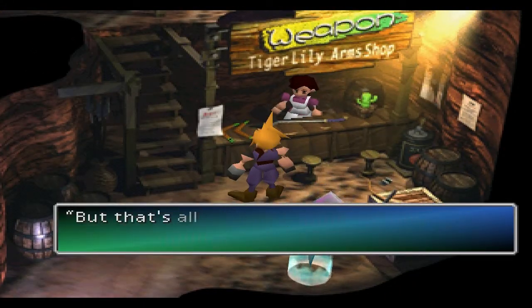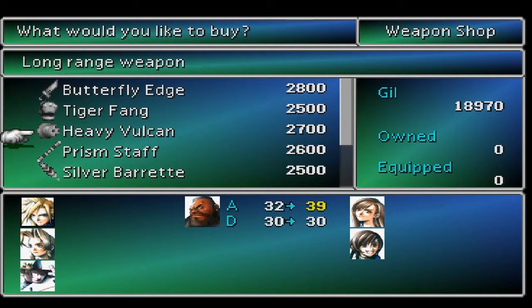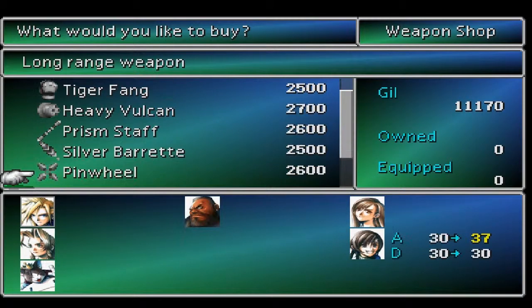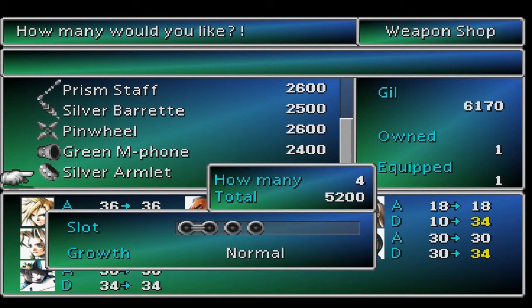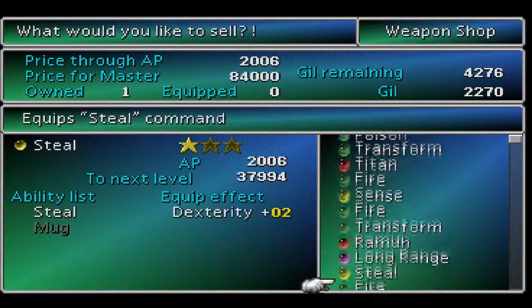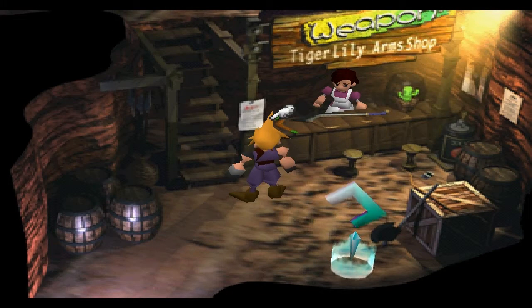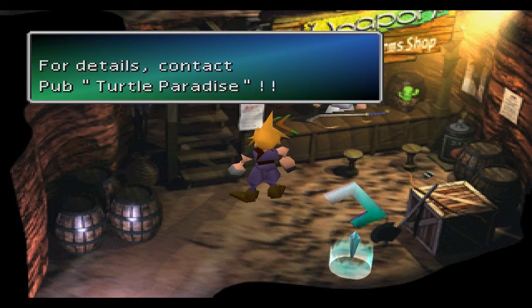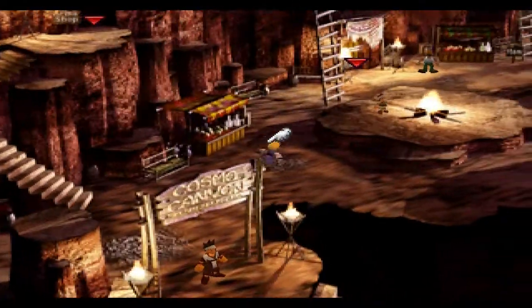There are a few weapons we can buy here. We want to buy all of these weapons, and the only one we don't want to buy is the Silver Barrette — actually, I think we did want to buy the Silver Barrette for Red-13. We will get something way stronger at the end of this. Just sell all your useless materia you're never going to use. There's a fourth Turtle Paradise poster here near the weapons shop window, and the fifth one is also in this village.